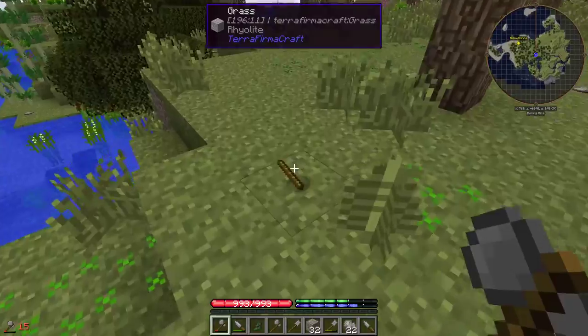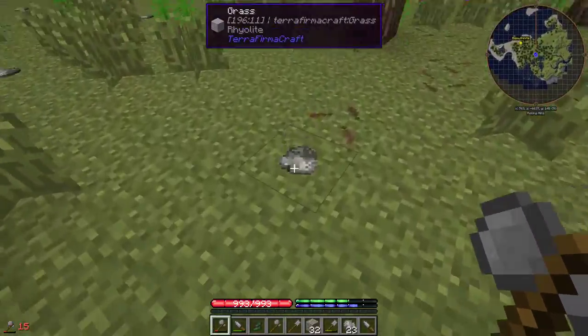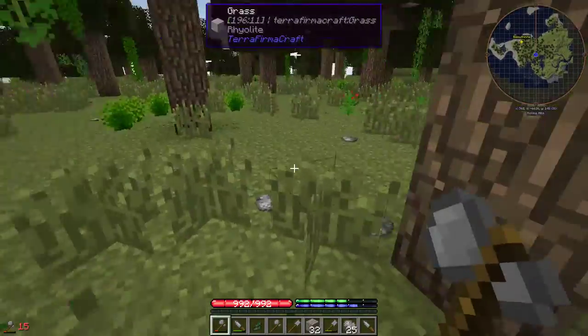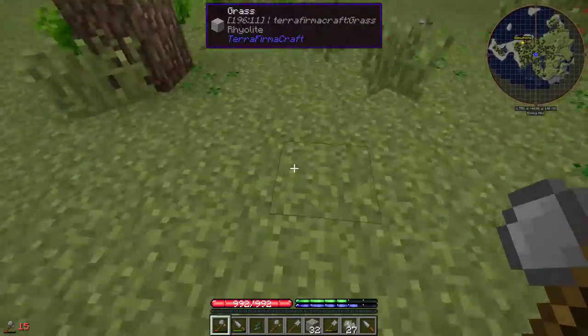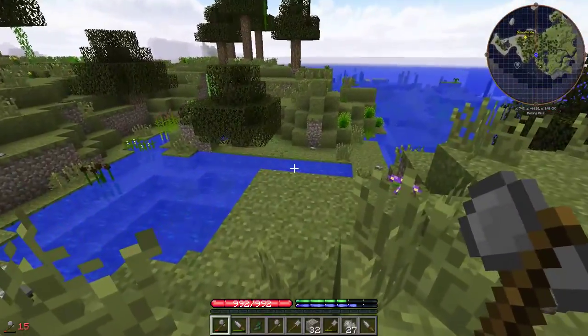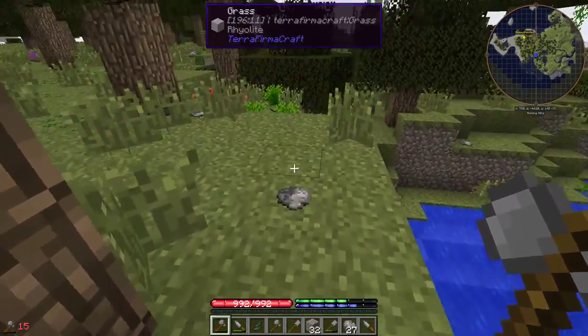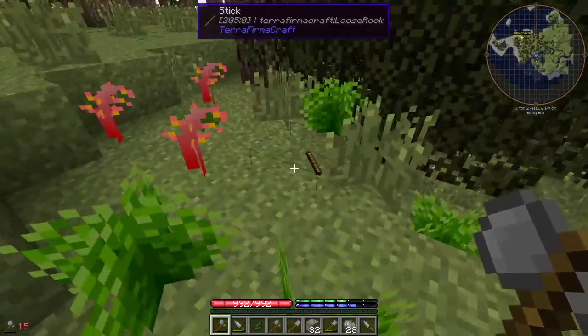Keep picking up rocks as well. A stack of rocks is 32 — you only really need one stack to start off with, especially if you've already made most of the tools you need. Another thing we need to start worrying about is food.